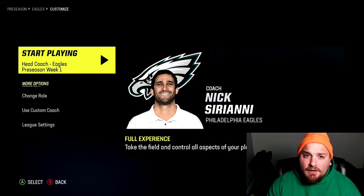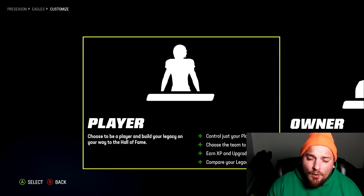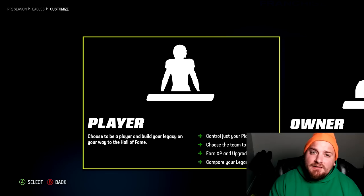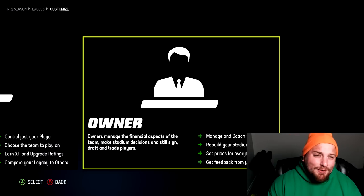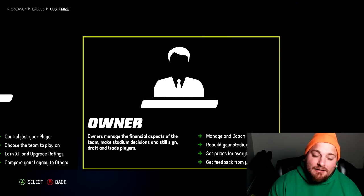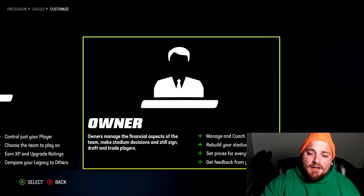The last stage in setting up your franchise mode is the customization stage. You can hit start playing and get right into franchise mode, but if you want to modify things you can change your role. You can go from being head coach and change to control one singular player throughout their career, which is a little different from Face of the Franchise. Another big important one: if you want to relocate your team, you have to be the owner.